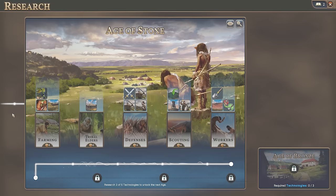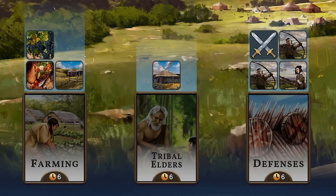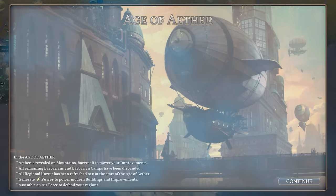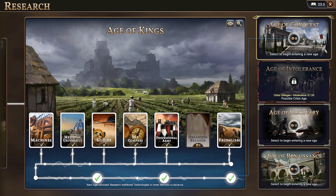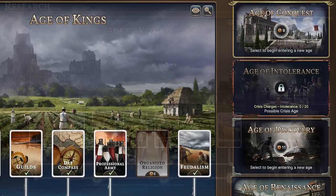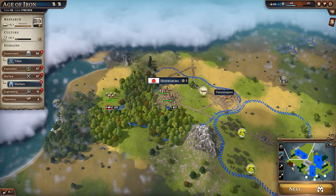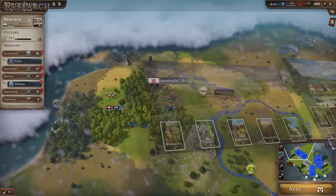As in most 4X games, research and technology is power, and Millennia is no different. Not only will you unlock things from the word go like the first research building and tribal elders, or indeed one of the more powerful early tile improvements in literal workers, but also technology will lead you through the ages. It is the person in the lead technologically who usually sets the course for everybody else, deciding which age they'll enter and which ages they'll forego. Research is therefore more important in Millennia than any other game. Keeping fast, keeping ahead, and in the lead is vital.